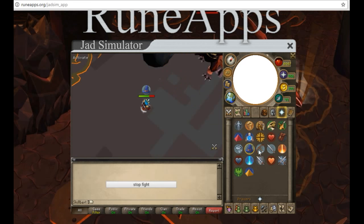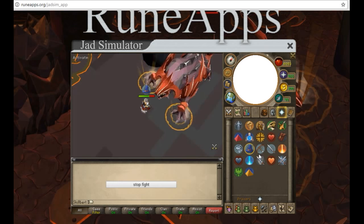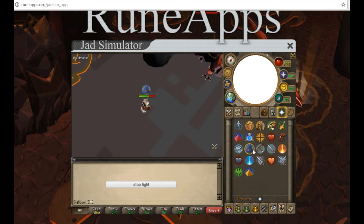Once you click Start Fight, Jad will begin attacking you and you can practice your prayer switches effectively. Whoever made this simulator — well done, it really does help with prayer switches and it's a non-risky way to learn. I have a few more tips for you as well.